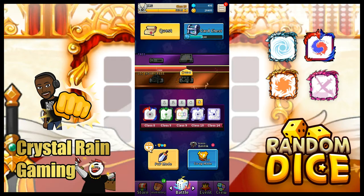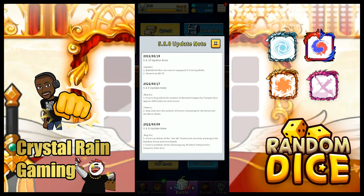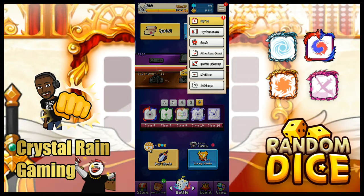Welcome everybody. Today we just got a new update, so we got two things: we got the training mode where you can now use battlefields in training mode, and we got the Random Dice TV. Let's take a look at the training mode first.